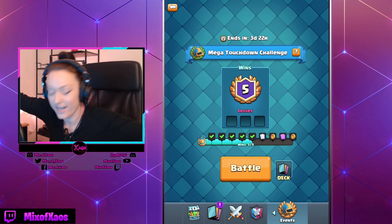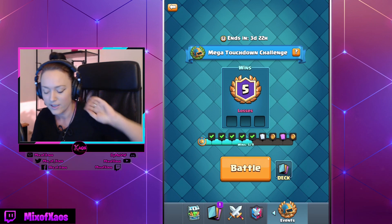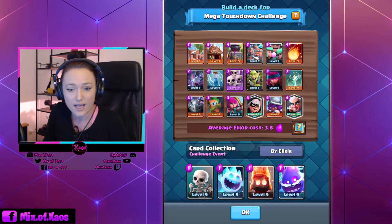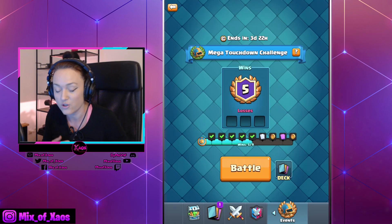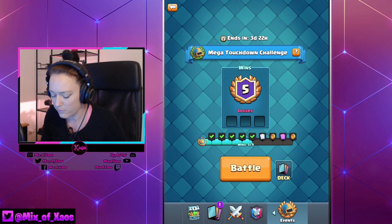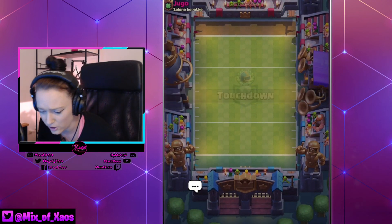It's the Mega Touchdown Challenge with three days and 22 hours left, so we have four games to do. The deck I'm going to play is a spawner situation — we have a lot of buildings, basically playing Sim City in Clash Royale. It's a 3.8 elixir average deck, and I think it's one of the best decks to try in the Mega Touchdown Challenge because it overwhelms their units. You do have a fireball if they play Mother Witch, so you should be in a good spot.